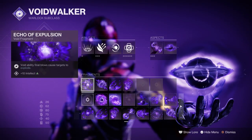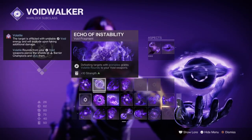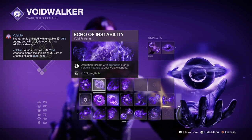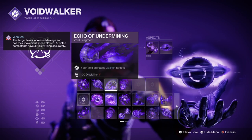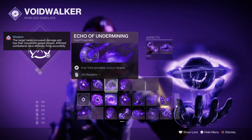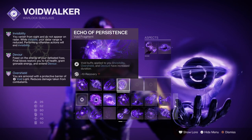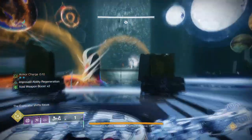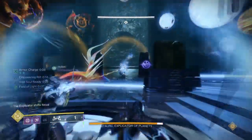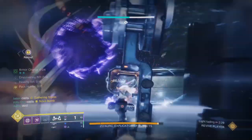The fragments used are Echo of Expulsion, where void ability final blows cause targets to explode; Echo of Instability, where defeating targets with void grenades grants volatile rounds; Echo of Undermining, which provides a 15% grenade debuff; and Echo of Persistence, where void buffs applied to you are extended. Since Devour and Child of Old Gods can only do so much, the damage increase provided should be enough to support your outgoing damage even when your healing effects are out of use.